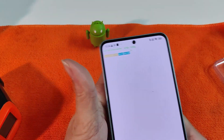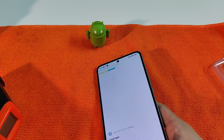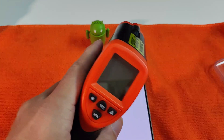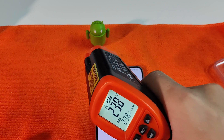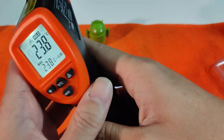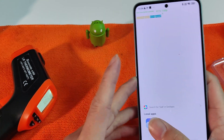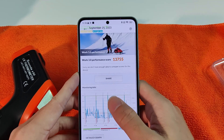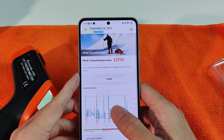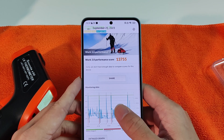Let's have a quick look at the benchmarking results. Let me just check on the temperature first — the ambient temperature in this room right now is about 24 Celsius, which is just nice. Now let's go to the benchmarking scores. This is PCMark Work 3.0 and we got a score of 13,755.